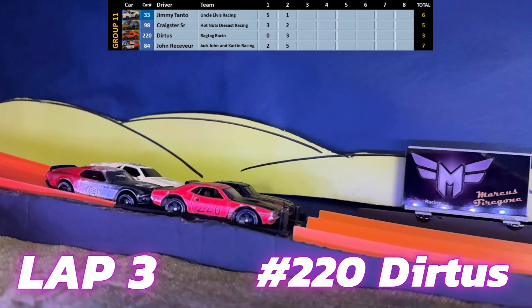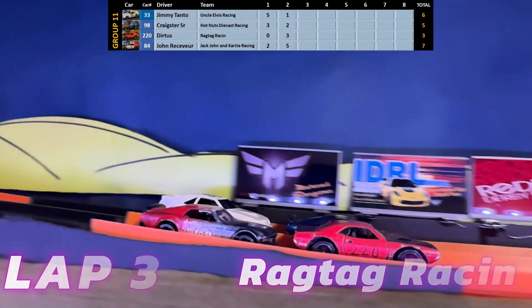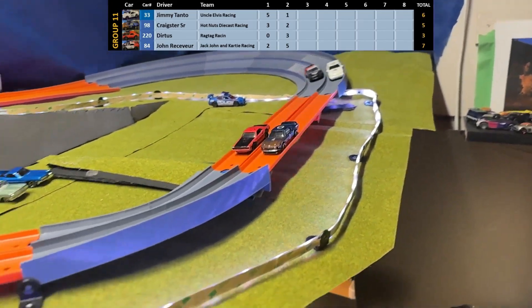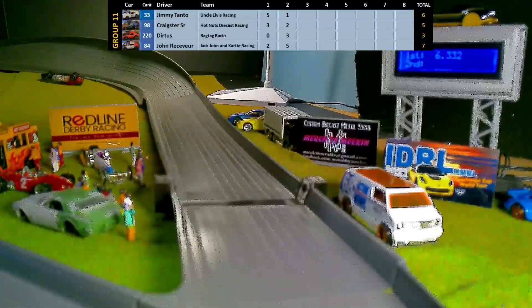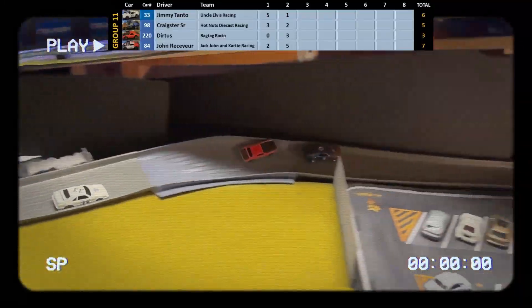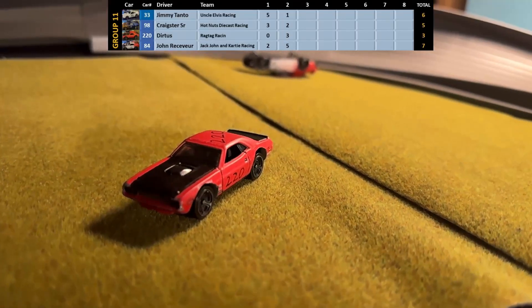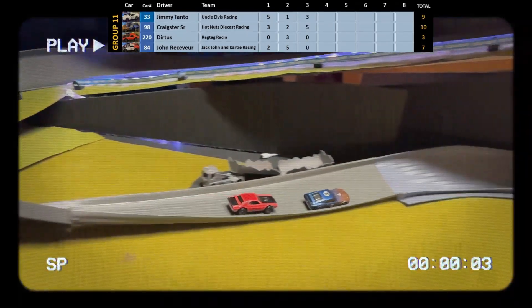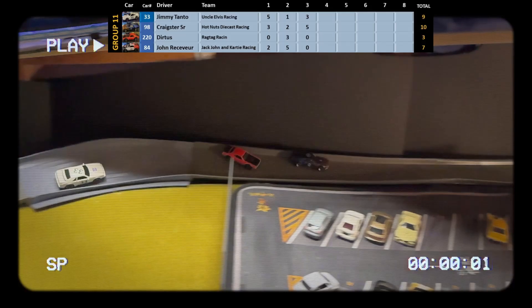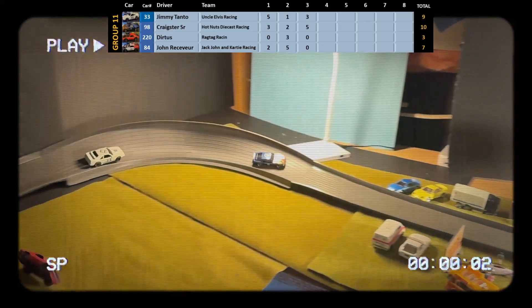Lap 3 and it's car number 220, Dirtus of Ragtag Racing in his 1970 Challenger. They're side by side — Craig Sturt Sr. is challenging him for the first spot and pulls into the lead. Oh no, there's a crash — Dirtus is off the track and John Receiver is on his roof. Dirtus does a hard right, goes off track, and rolls sideways — one, two, three, four, five flips. Dirtus has not exited his vehicle yet, and John Receiver is on his roof. I've got to see that again in super slow-mo. He almost makes contact with a car in the parking lot, then takes down the fencing. That's a lot of rolls.